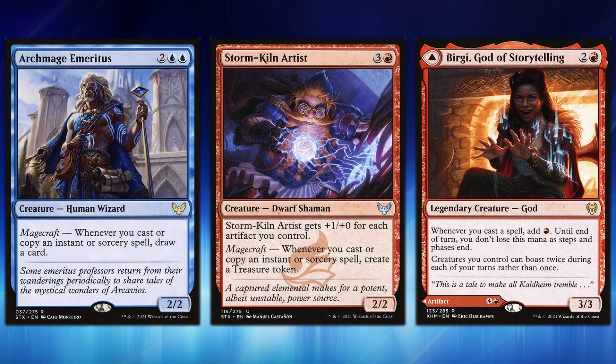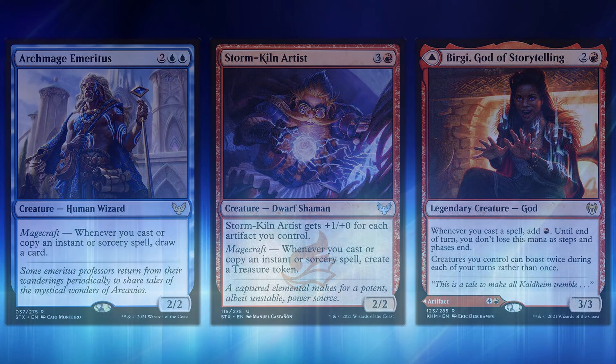Adding even more value, the core Izzet spellslinging combination includes Archmage Emeritus, Storm Kiln Artist, and Birgi, God of Storytelling. Archmage Emeritus lets you draw a card whenever you cast an instant or sorcery; Storm Kiln Artist creates a Treasure token each time; and Birgi gives you a red mana every time you cast a spell. Even with cost reductions, these three together can generate enough mana to go through the entire deck in a single turn and win the game.